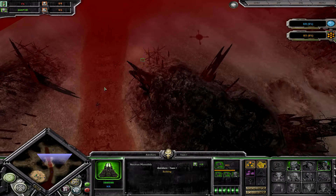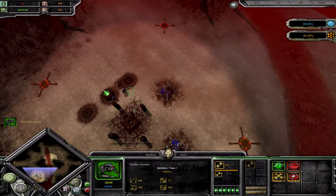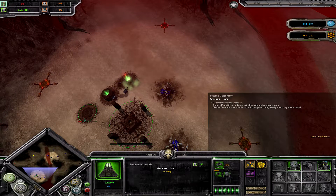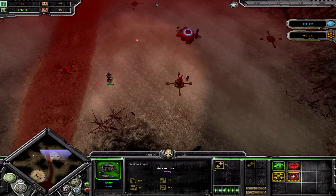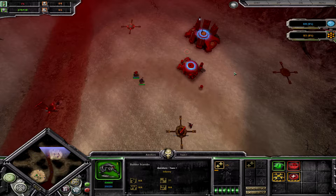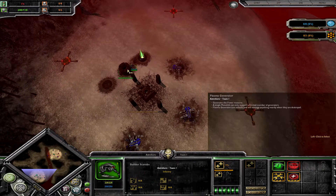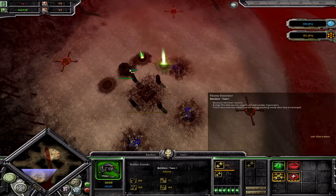So what am I doing here? I have four scarabs and I go with the first scarab to scout Tau's base and see what he is about to do. I see he only has the Tau barracks up and he does not have a generator, so I realized he might go for all-in with Kroot and Vespids.